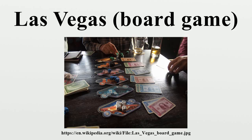Las Vegas is a game for two to five players. It consists of six small boards representing different casinos, a set of money in various denominations of the United States dollar, and five sets of eight dice, each set colored differently.